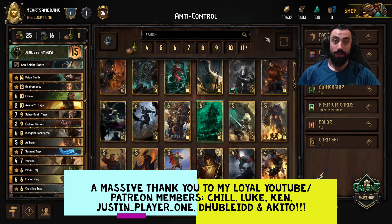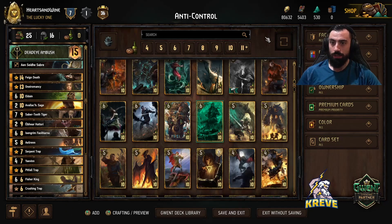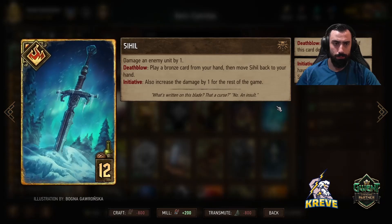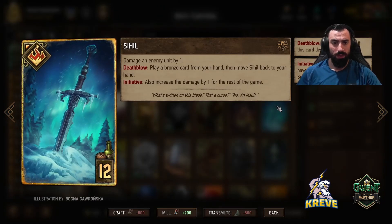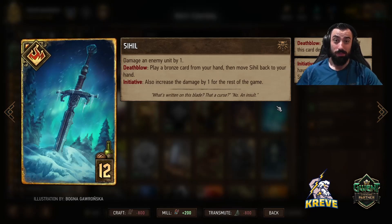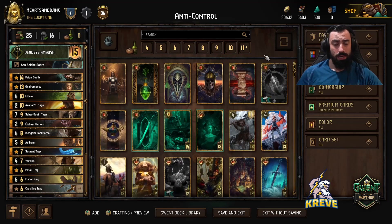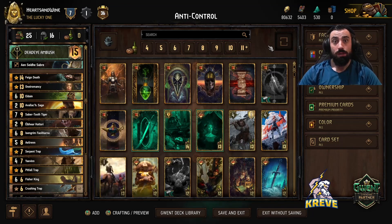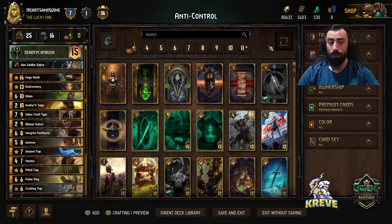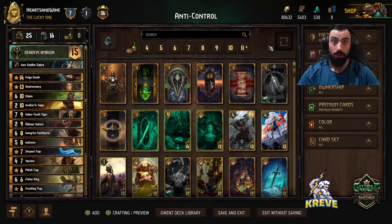Hey, what's up everyone and welcome back to another deck guide. For today I've put together an anti-control deck. In particular, this is to work best against Sihil - that sword that got a buff recently. I've got a lot of friends in Gwent who have been complaining that it's been difficult for them to verse the Sihil deck, especially the Patricidal Fury Skellige version. So this deck has been intended with a purpose to counter that specifically, but generally speaking it will do good against any kind of decks which do damage, seizing, and resetting.